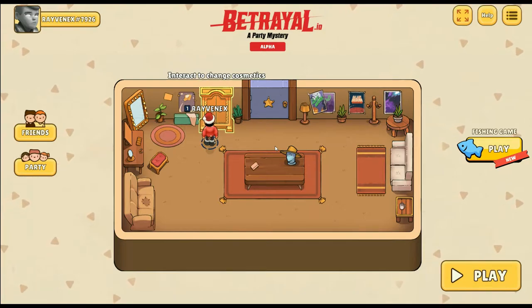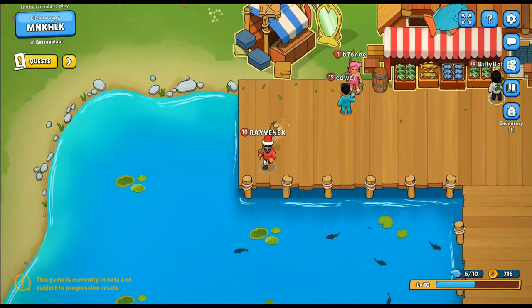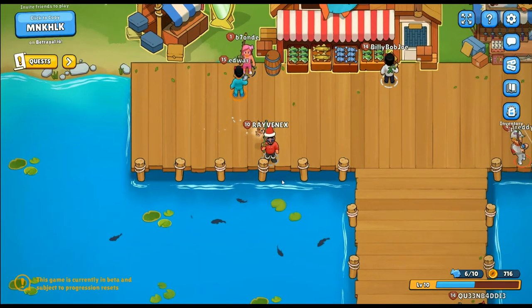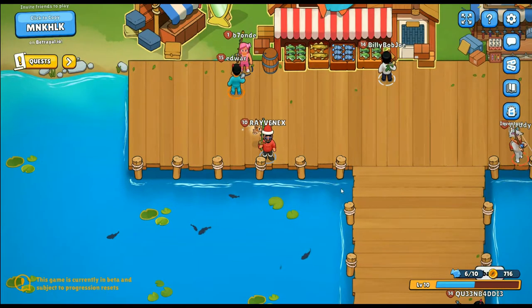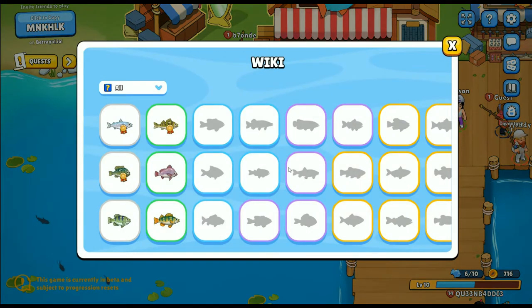They are going to be coming out with some kind of battle pass or progression system where you can unlock items. For those of you asking where I got my pet, hat, or boots — these were available from a Christmas shop, which was a seasonal shop. You had to purchase it with real life money.